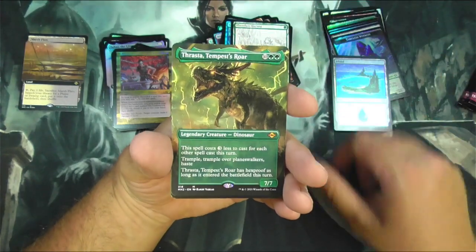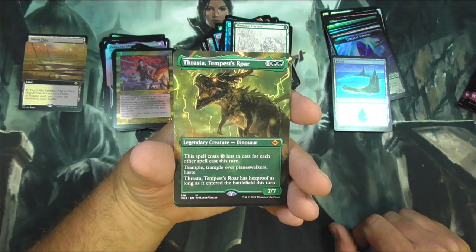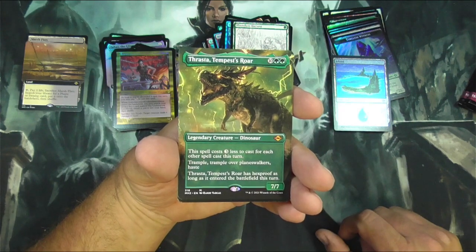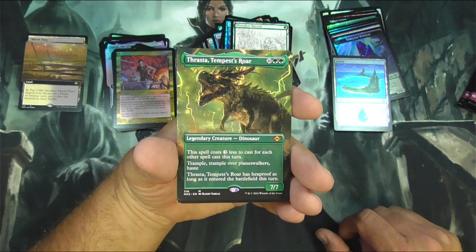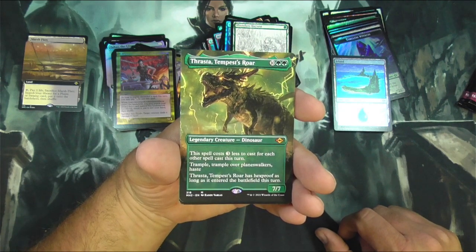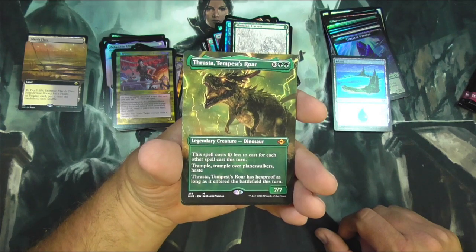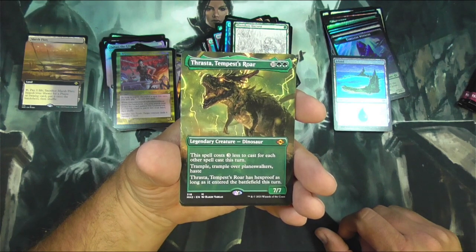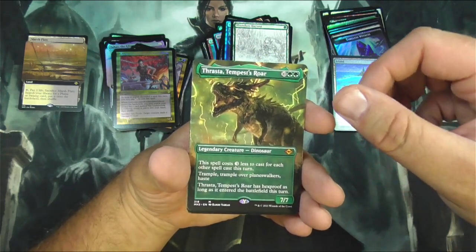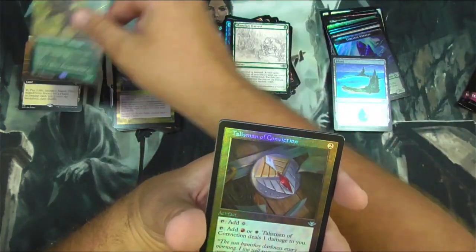Abundant Harvest. Thrasta, Tempest's Roar — Mythic! Legendary dinosaur, costs three less to cast for each other spell cast this turn. So you could storm into this big dinosaur. Trample and trample over planeswalkers, and haste. And it's got hexproof as long as it entered the battlefield this turn — just this turn, it gets to stay around for one turn. That's pretty decent though.